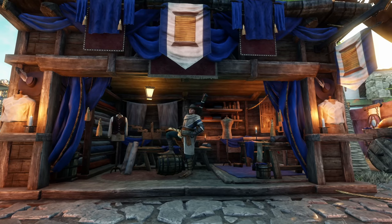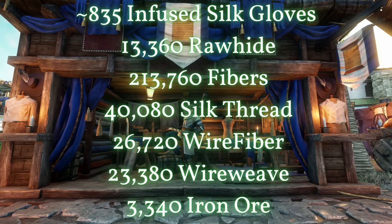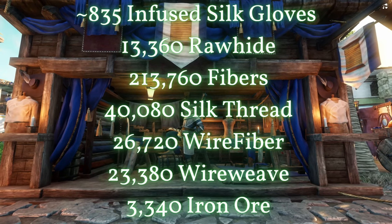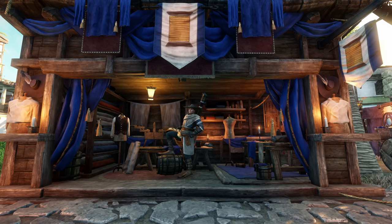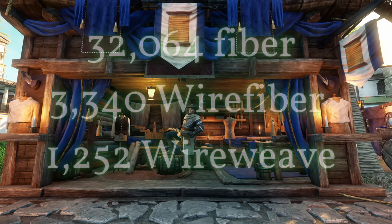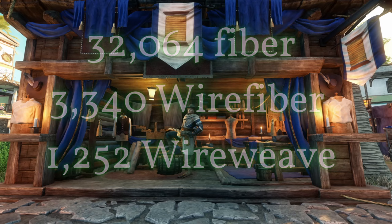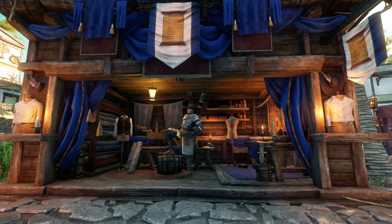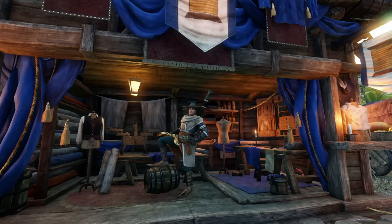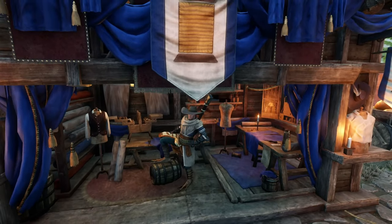Putting this in perspective, our final run of infused silk gloves is for 835 gloves. When we've crafted and salvaged about half of them, assuming we recover 1.2 material per glove — a low estimate — we'll get around 32,000 fiber recovered, 3,300 wire fiber and 1,200 wire weave. This is not insignificant. We're going to do this in segments to both break it up and give us measurable progress, and to ensure that we are not over farming or over buying.